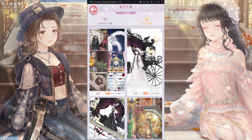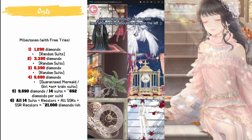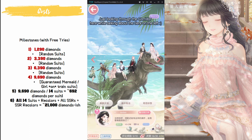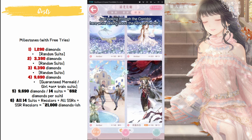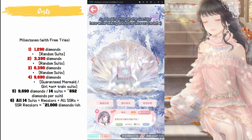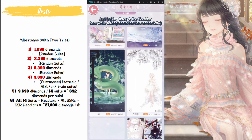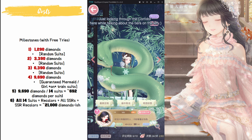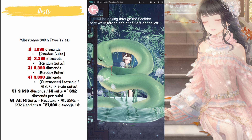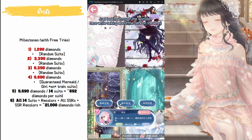For cost, I want to elaborate a bit. The first three nodes cost 1.29k, 3.39k, and 6.39k diamonds with all the free tries. We receive random suits for these three nodes, and the last node is guaranteed to be the mermaid and subway girl suits. By the time we hit the last node at 9.69k diamonds, you'll most likely already have all of the original colors of the Miner suits as well, which is why it's about 9.69k diamonds for 14 suits. Collecting all the recolors and SSRs requires a lot more funds.